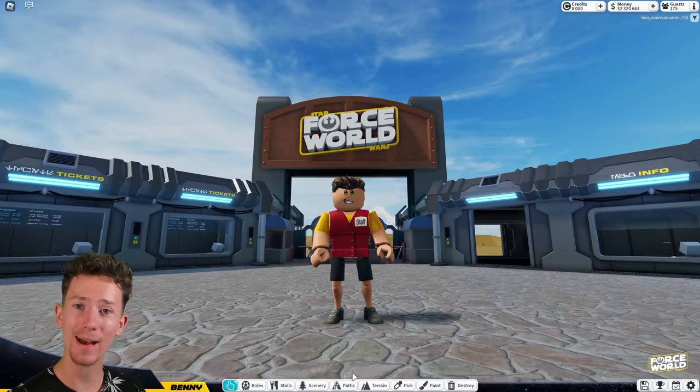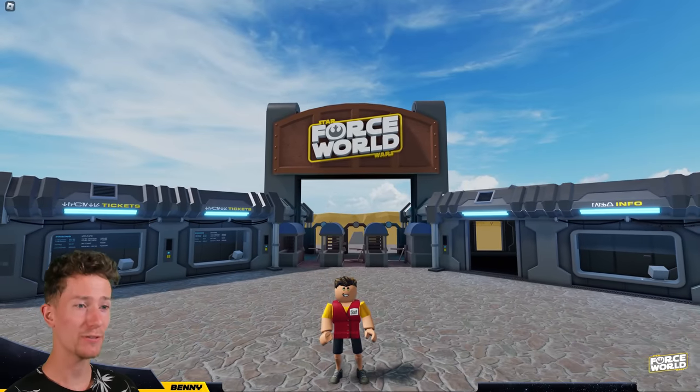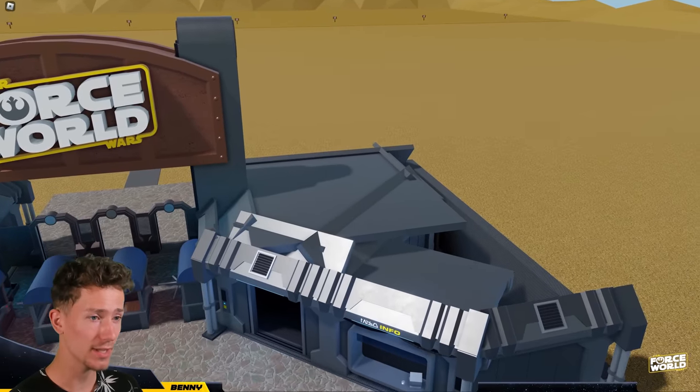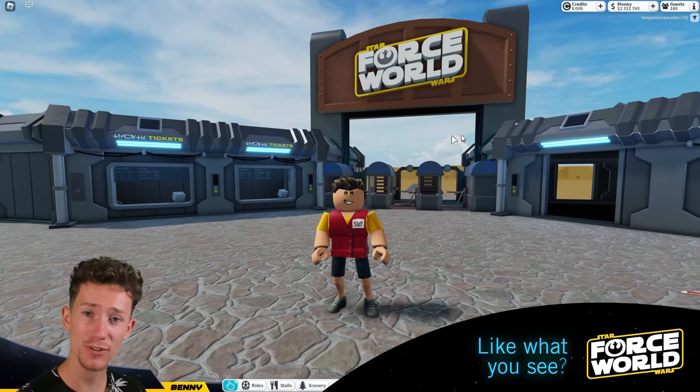Ladies and gentlemen, welcome back to this second episode of Building Force World. Today, we are going to be finishing the entrance, or at least, I hope. The idea is to add these kind of croissant-looking buildings on top here, right on the left — and on the left right there. If you haven't seen the first episode yet, I highly recommend you check that out first. But now, let's get into it.